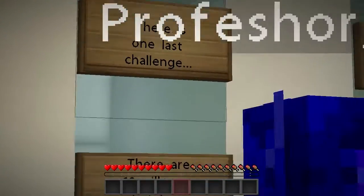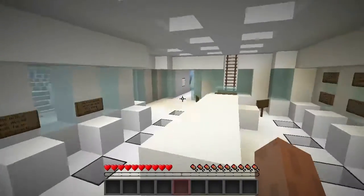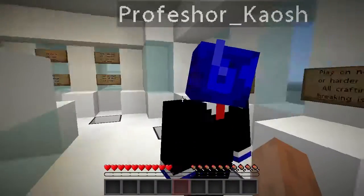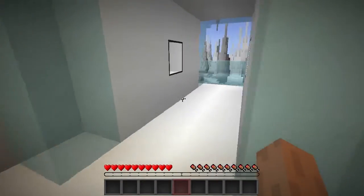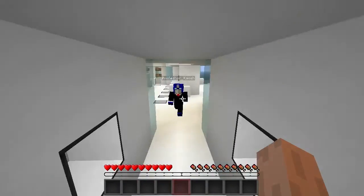There is one last challenge — there are 10 villagers that have gotten lost across the map and trapped in ice. You must find them and set them free of their icy prisons. It also says play with fancy graphics on normal or harder difficulty. The starting area has these little balconies to admire the beautiful world and skid around on.